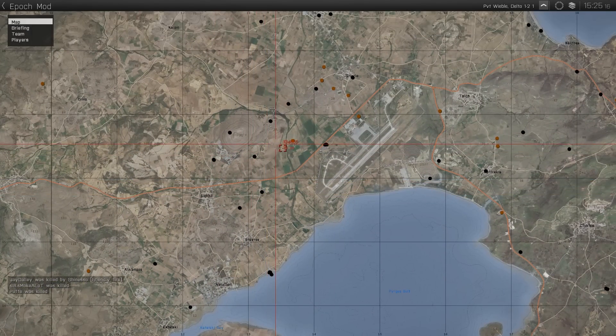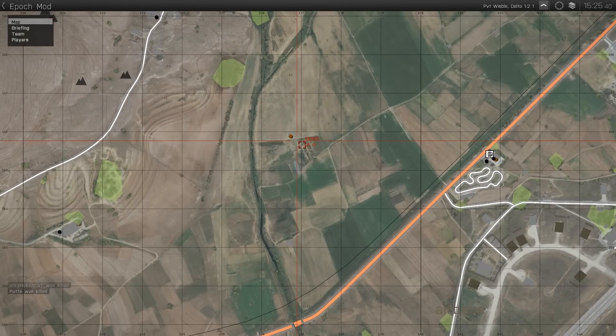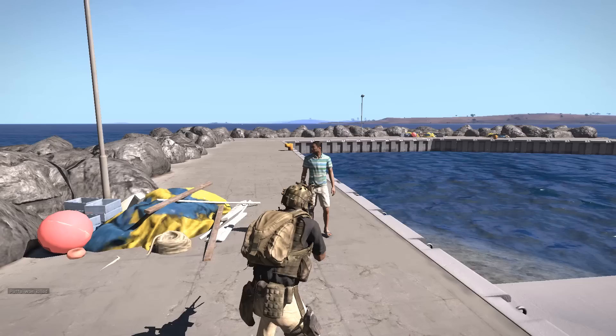If you have a look around the map there's loads of these black ones, but there's also these brown ones. And the brown ones are actually places where players can still kill you. I believe the brown traders kind of spawn in randomly.